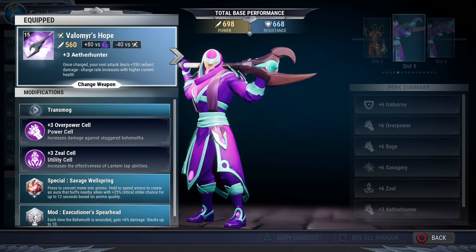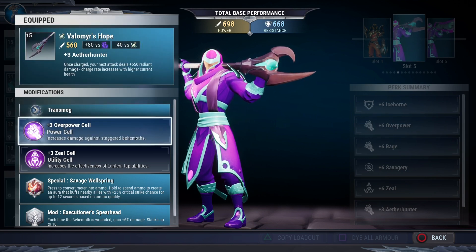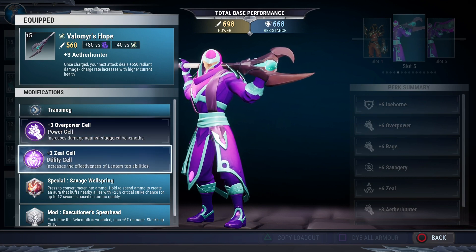First, you're going to want to get Valamere's Hope, his Warpike, which has an Aether Hunter in it. The unique ability is: once charged, your next attack deals +550 radiant damage, and it increases with higher current health. Since we're running iceborne and always replenishing health, that unique ability is going to charge much faster because we'll consistently be at higher current health.